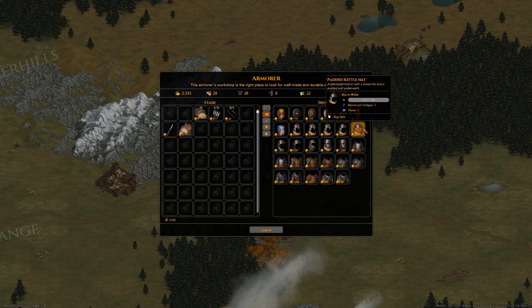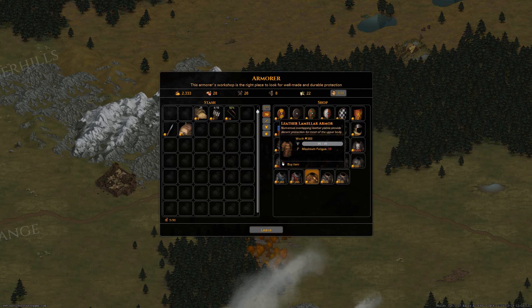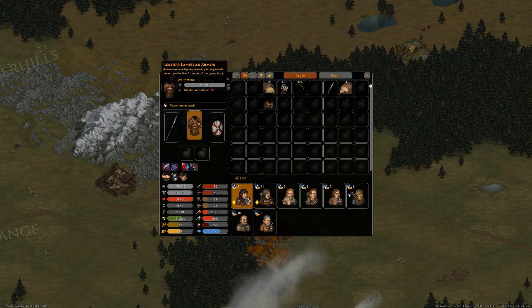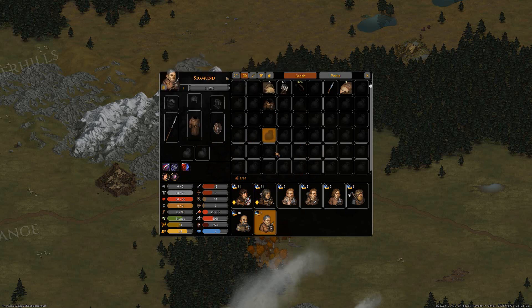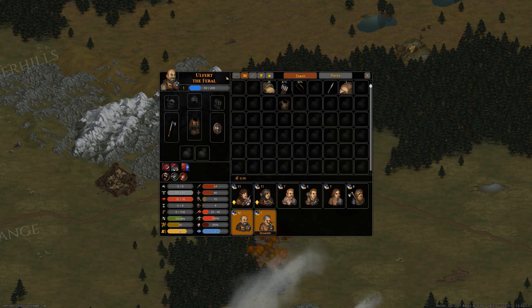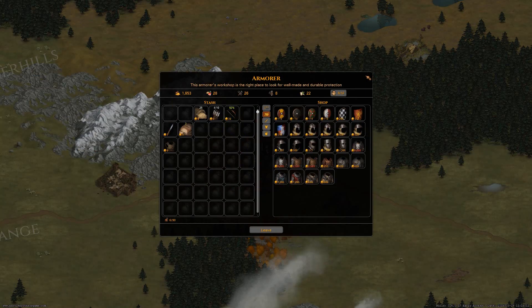Do we actually spend some money on armor? I think we might have to. Let's buy one lot — Orcbane's only got 55 defense. There you go, Inglebert. Who could do with some better defense? Sigmund the Monk could, but I think we're going to give it to the Feral. We do have some leather wraps if we want to get someone additional armor as well.